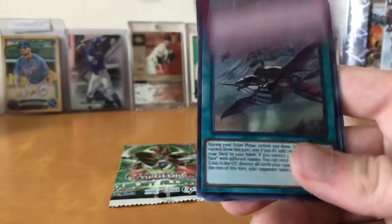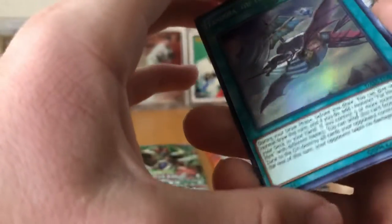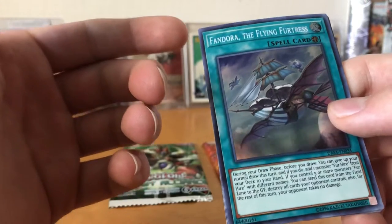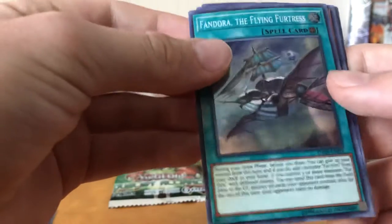Like for the Drowning Mirror Force, let's go! Fandora the Flying Fortress — this is not First Edition, I don't think. This is the For Hire field spell, so it's pretty fun.